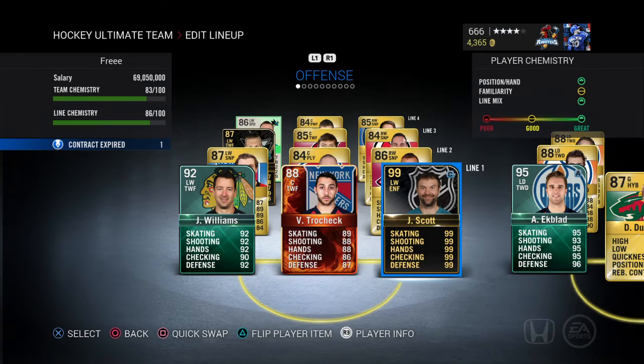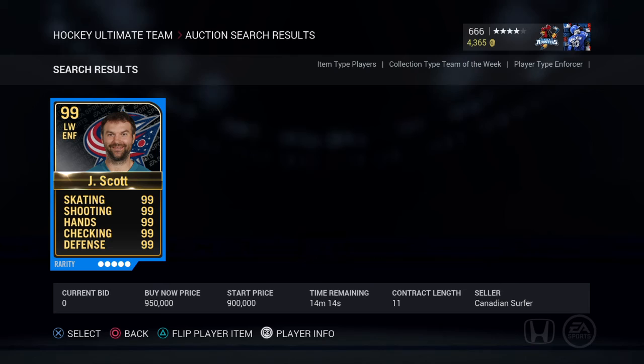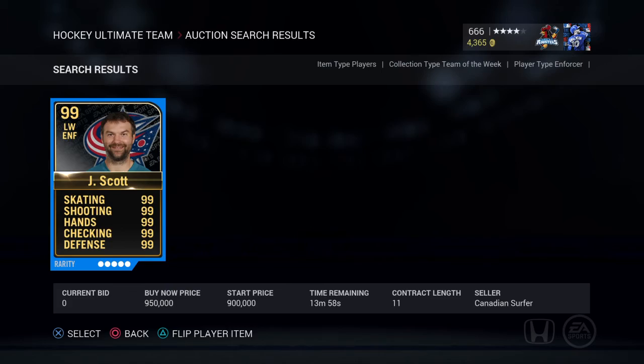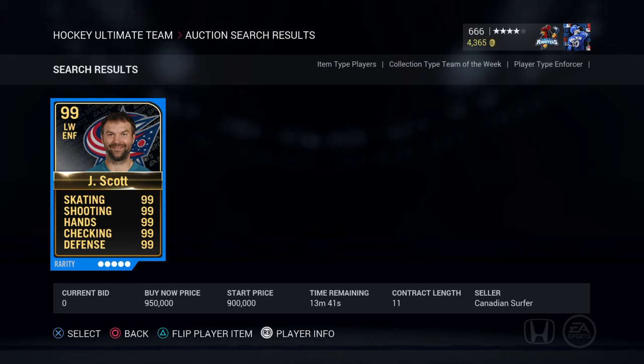When I went to go redeem him I saw availability: one — which is weird. If you go to the marketplace, then Team of the Week, then Enforcer, there is one up. The team name is Canadian Surfer and he's up for 950k. I don't know if he's in packs or not — it's the exact same card, no boost, no nothing. I have no clue how he got on the market.